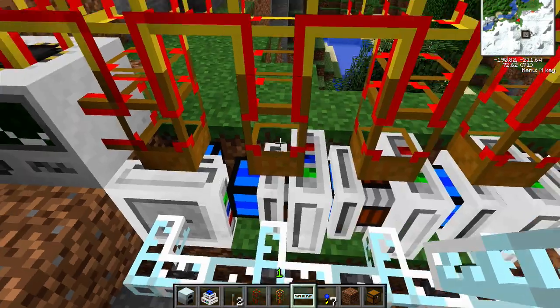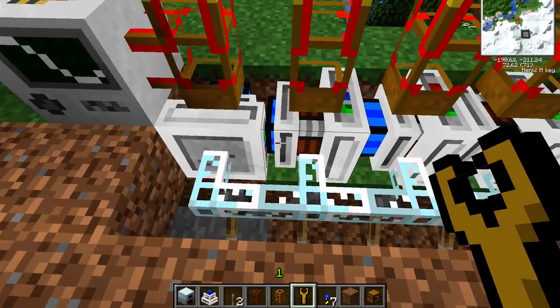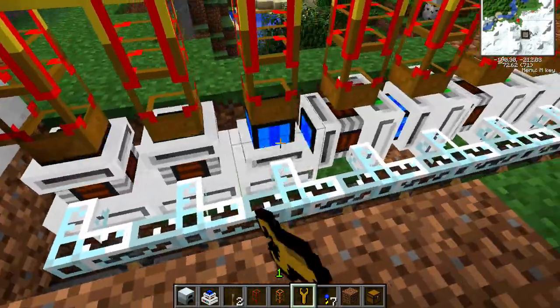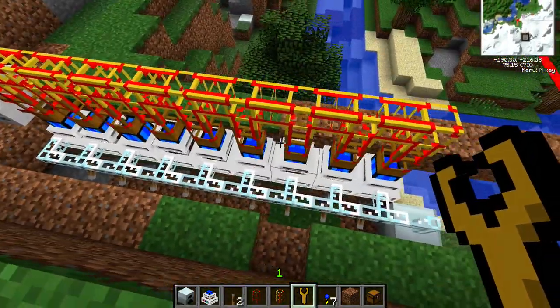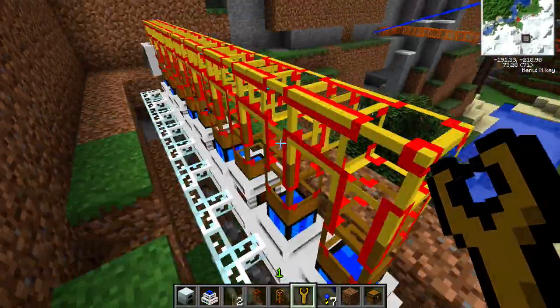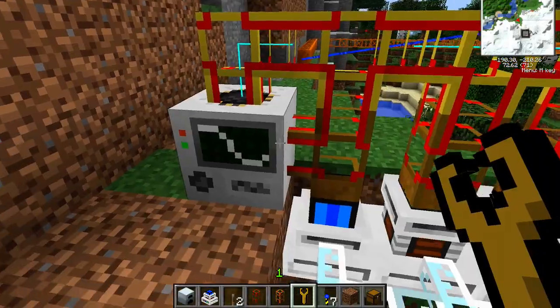Just like that. Now we do want all these engines pointing back at the wooden transport pipe, so we'll use a wrench to get all these guys oriented in the correct direction. Like that. Perfect. Now they're all pumping into the conductive pipe and we can see the power transmitting through and into the quarry.